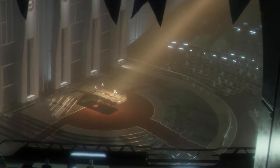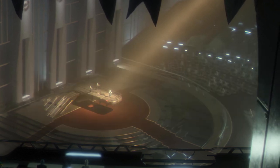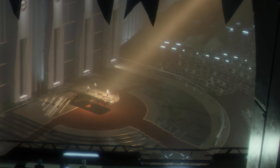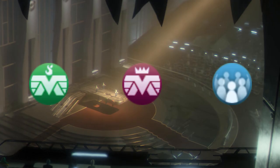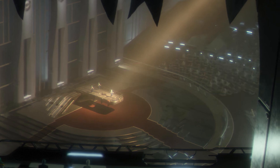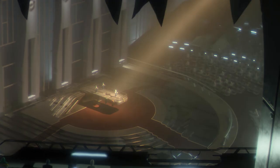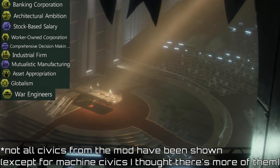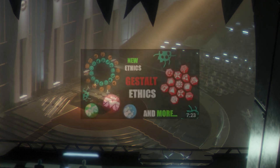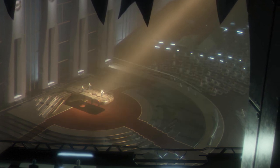In Stellaris you're also able to customize your nation's government, society, and beliefs, and the following mods should give you even more options to choose from. Ethics and Civics Bug Branch expands the ethics wheel, adds new authorities to the game, and most importantly adds more customization options for hiveminds. It also brings in a handful of new standard, machine, and megacorp civics to the game. I also made a full video on this mod, so go check it out if you want a more in-depth explanation of what it offers.